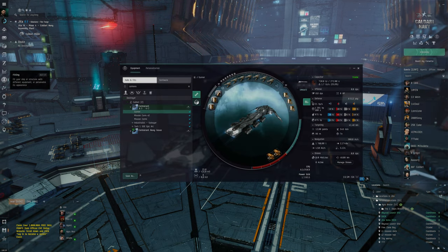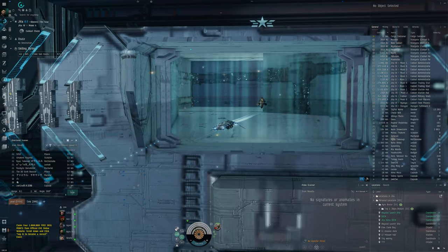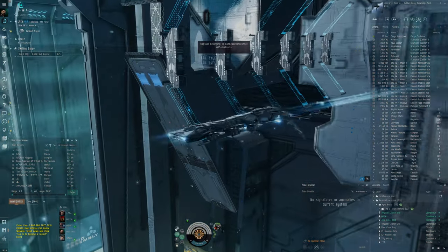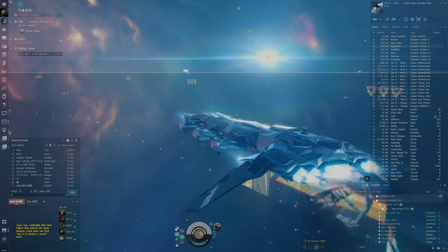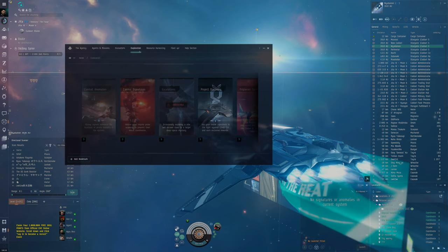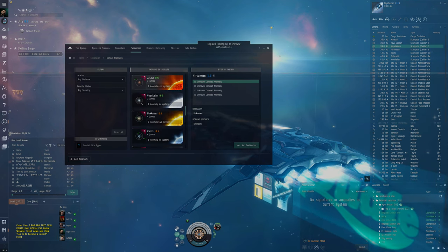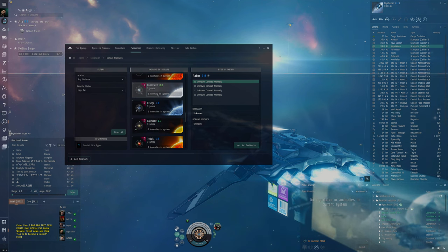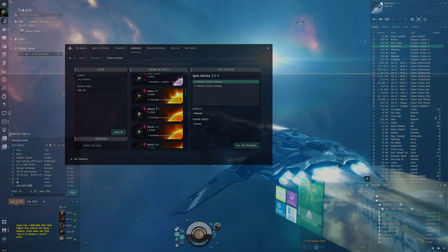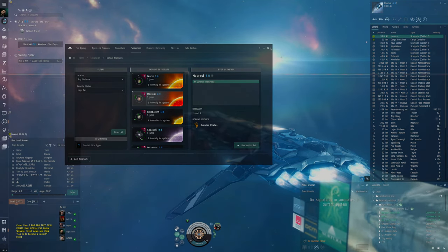A quick summary of the previous video: the theory behind the fit is that we use something able to warp fast, because we're warping from system to system a lot. At the same time we want good application. In these high-sec sites — refuges and hideaways — you pretty much only encounter small ships, so application is key. You can have a lot of DPS but if you can't apply it, it means nothing. These are low HP targets, so even a small amount of well-applied DPS goes a long way.